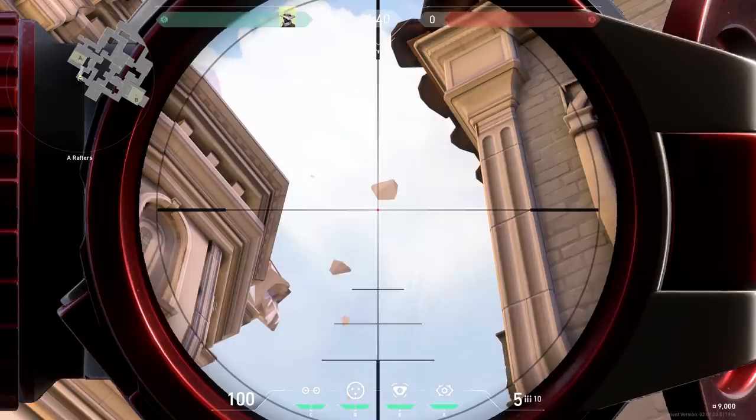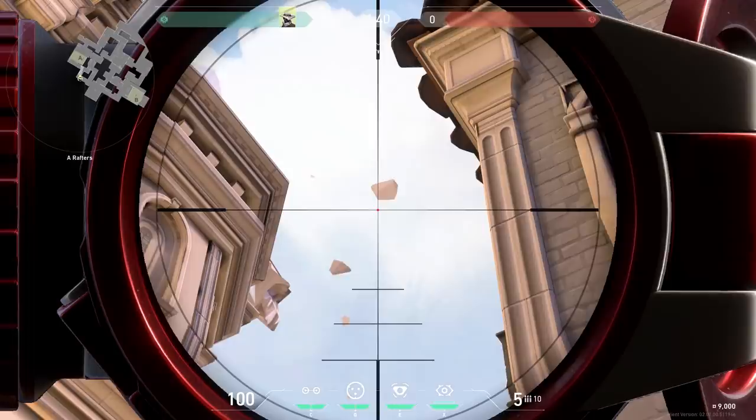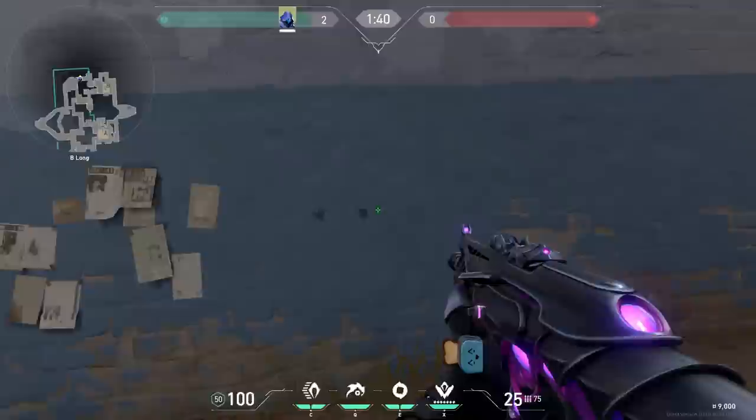These rocks above Ascent are moving, so don't make lineups based around these rocks. Not that I did that. If you want a square crosshair for any reason, change your settings to 1-3-10-3. Not sure why you want this though.